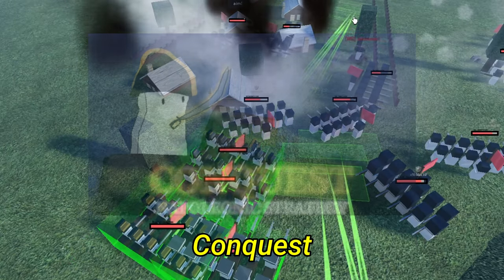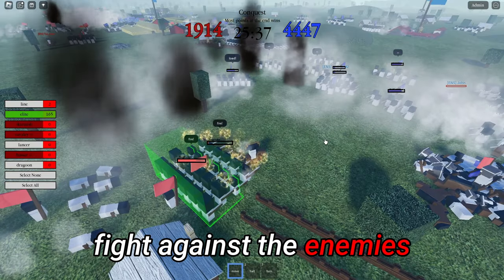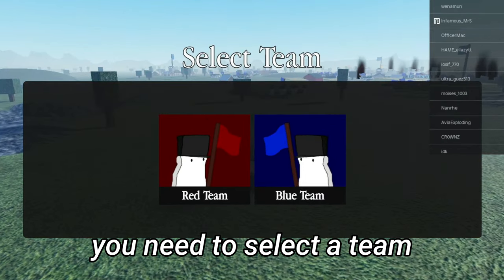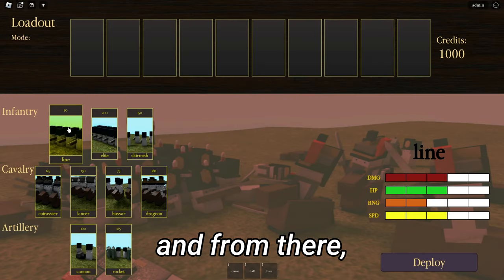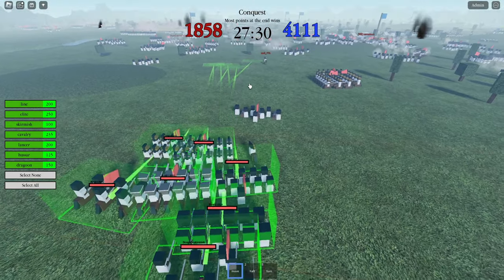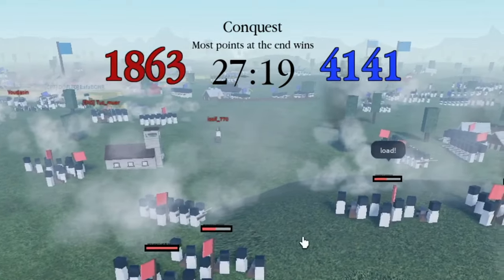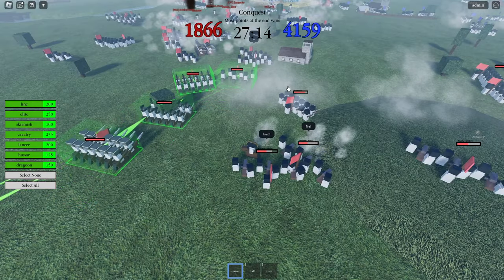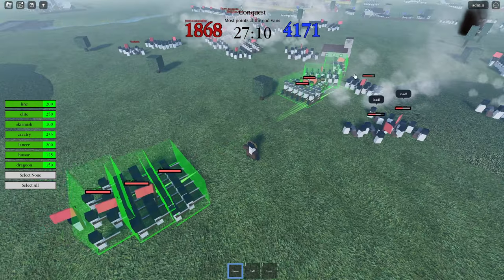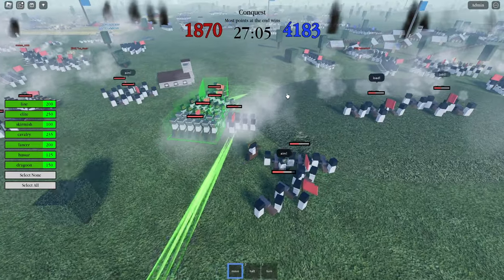Our next game is called Conquest — a Napoleonic strategy game where you control your units, fight against enemies, and complete the objective to win. After joining you select a team and customize your loadout. Let's move all our units up here. We're down by like 2,000 or almost 3,000. This is what the game is like — you have your units, you can control them, and of course some units are faster, deal more damage, or are tankier.